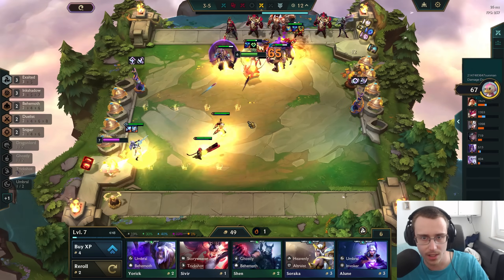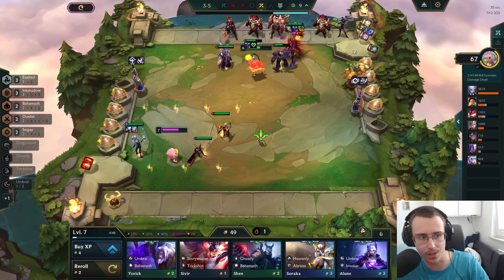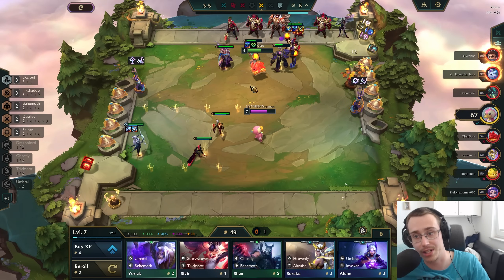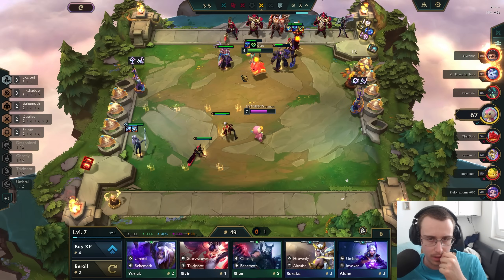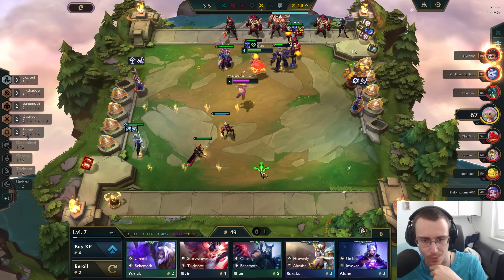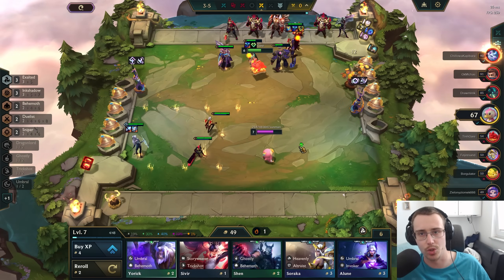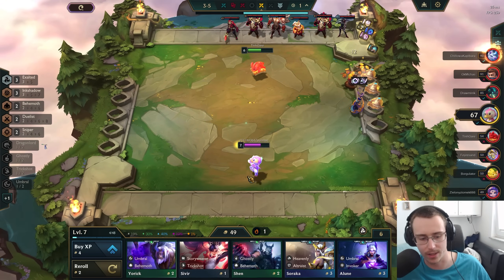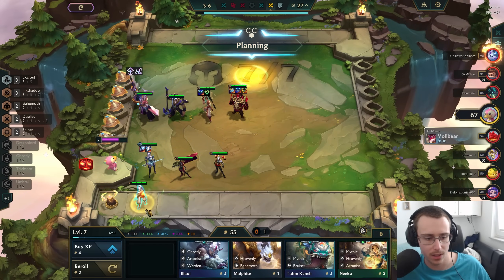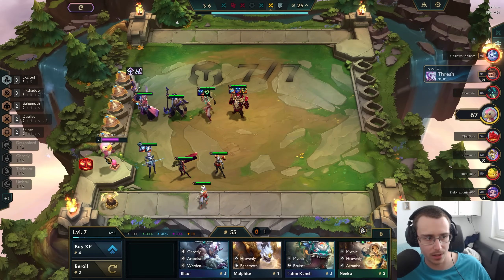I do want to go level 10 and roll for a three-star five-cost. If our econ is somehow horrible, we might compromise with ourselves and go for a three-star four-cost instead — that's also okay, as long as we do something cool and hip.